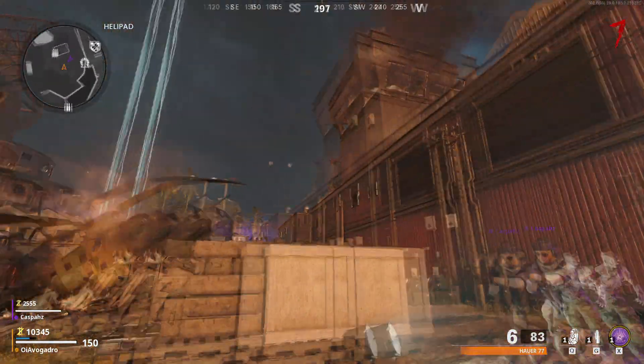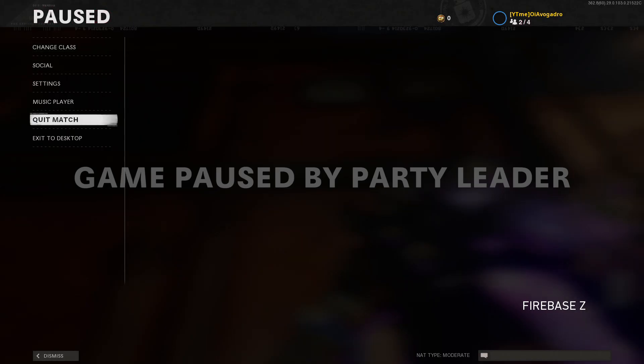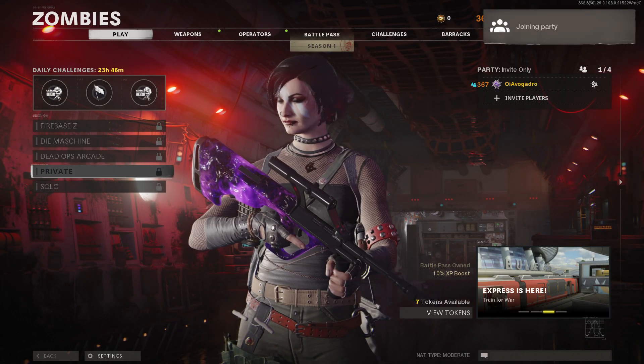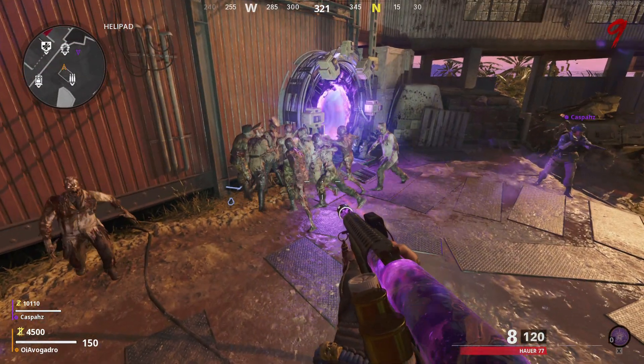I'm just going to show you here from the other perspective — as you can see here Casper's the host of the game. I'm just going to throw the monkey bomb off of the wall and as it's mid-air he's paused and I'm going to simply leave the game. I can then just simply join back again and farm those headshots and farm a bunch of XP as well.